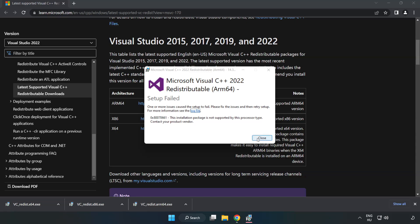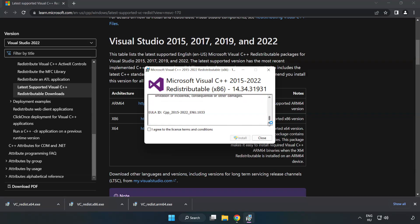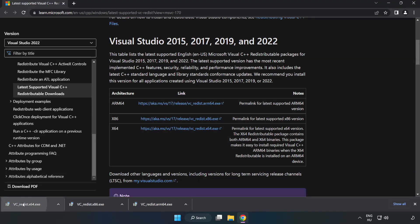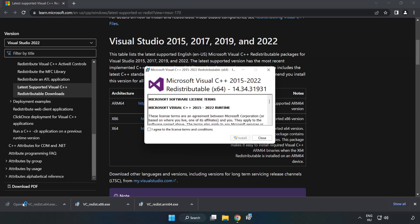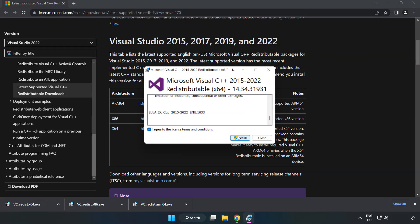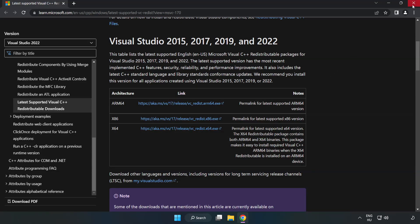If it fails to install, no problem — repeat the process for the other files. Click Close when done, and repeat for each remaining file. Then close the internet browser.